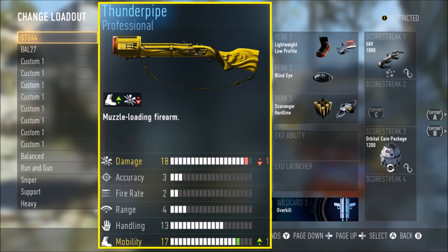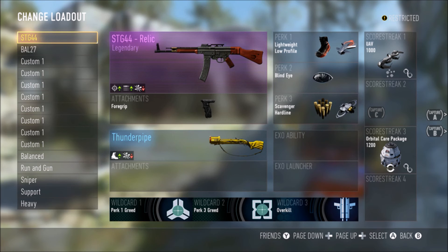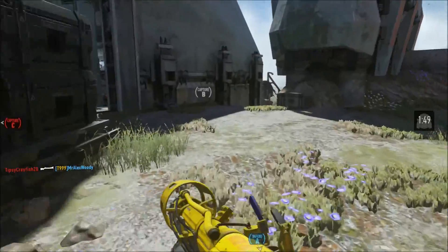Welcome everybody, my name is TommyT999 and this video is dedicated to the Blunderbuss variant, the Thunderpipe. This is one of the brand new weapons in Call of Duty Advanced Warfare. I got it the other day in a supply drop and I have to give it a go.